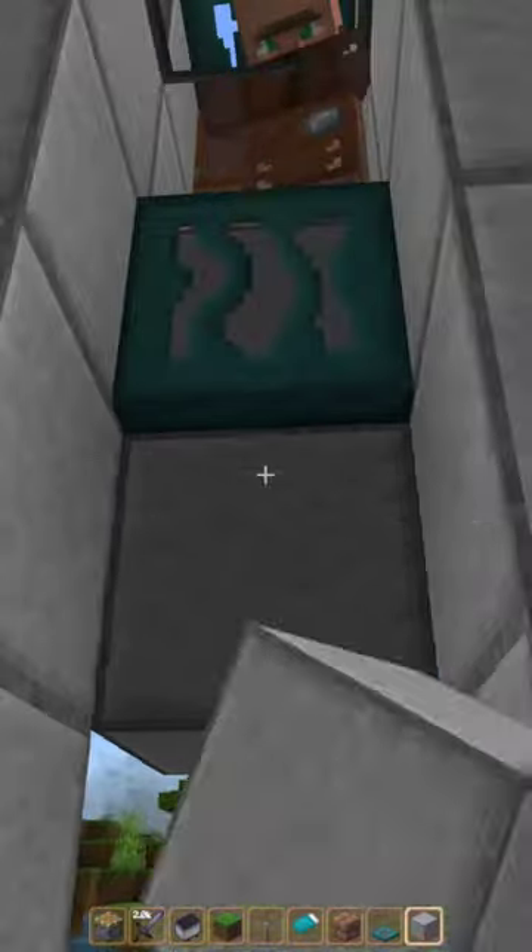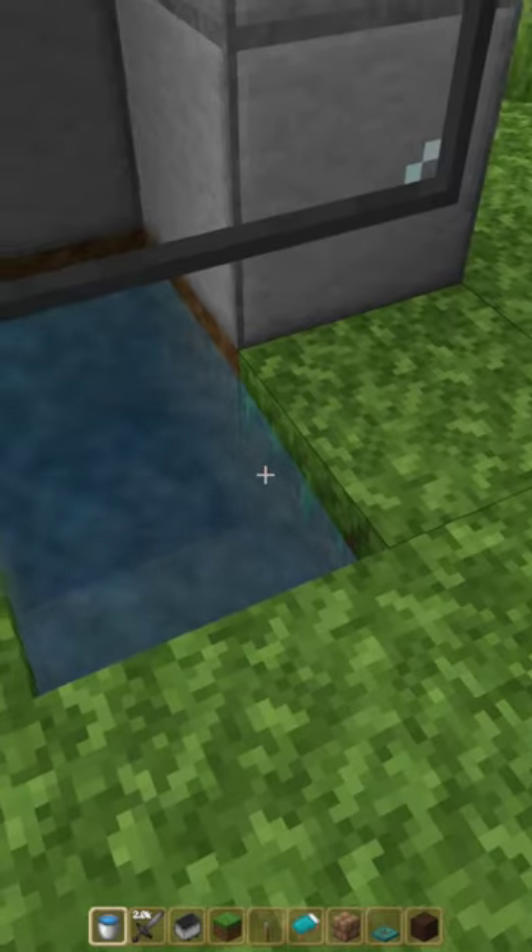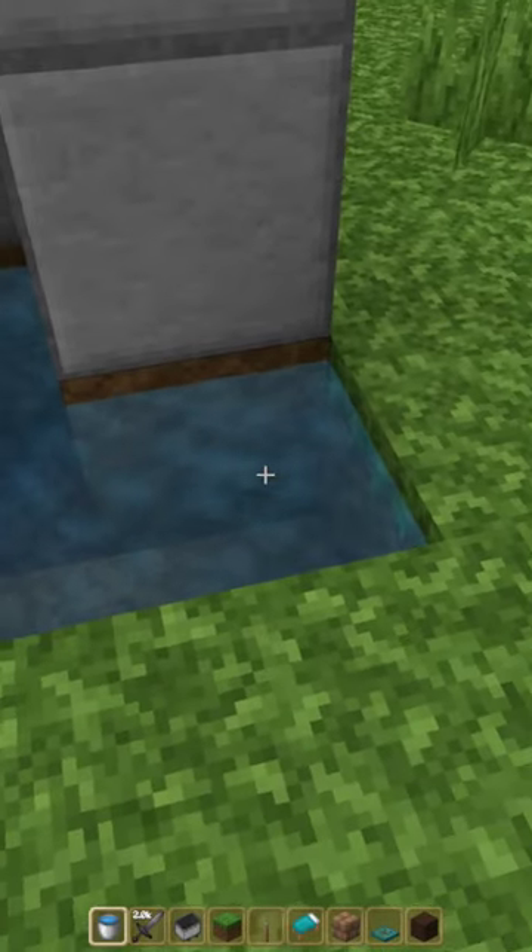Fill the sides down to the ground. Fill the back to the ground. Remove these three blocks. Place down soul sand. Place in a bucket of water here and here. Remove this block and place a bucket of water here.